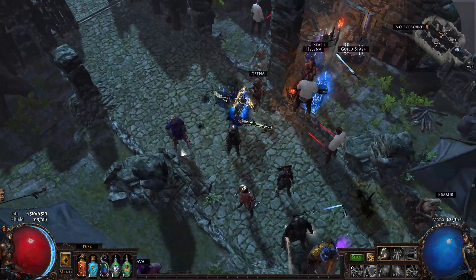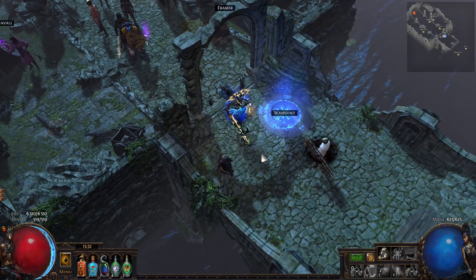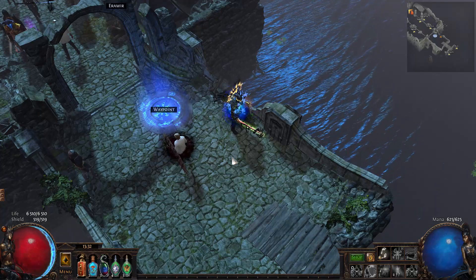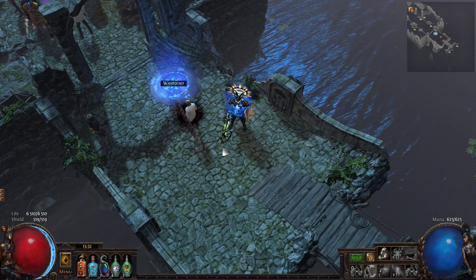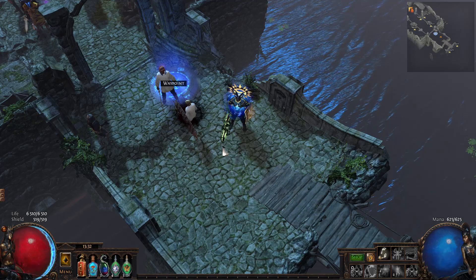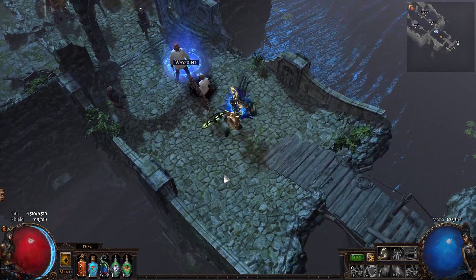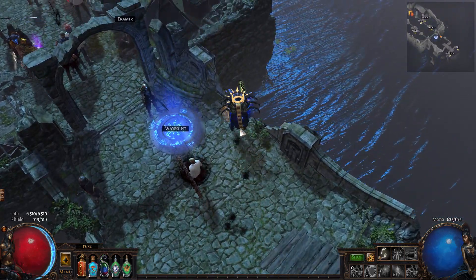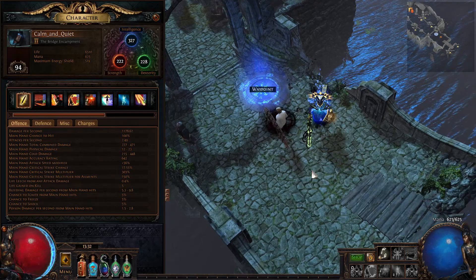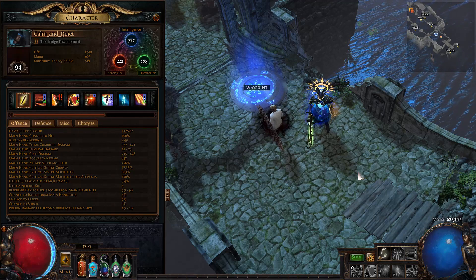Hi, Mike here. I wanted to show you the build I was running in the Abyss League that is still very much valid at the moment. This is a throwback to those old builds that people used to play with Discharge. I've been able to successfully complete the Shaper with it and do most of the other content available back then, including the Elder. I farmed up to level 94 and got quite a lot of currency with this build. Let's go through the gear and gems.